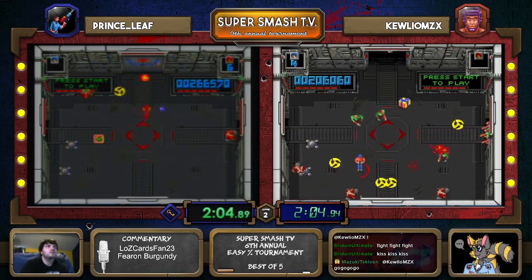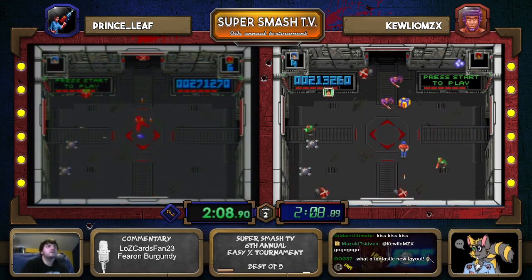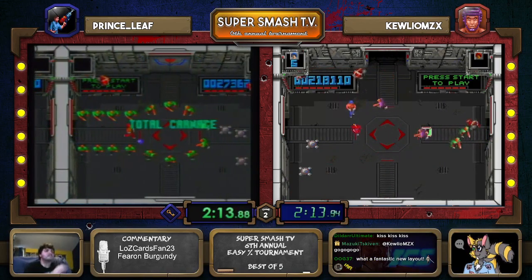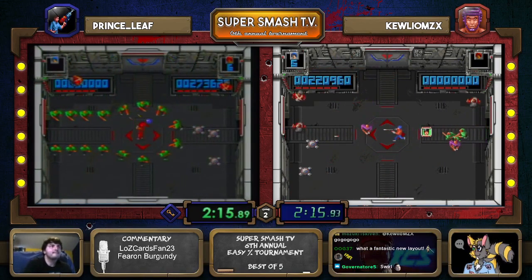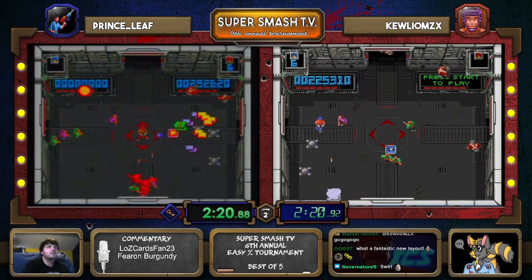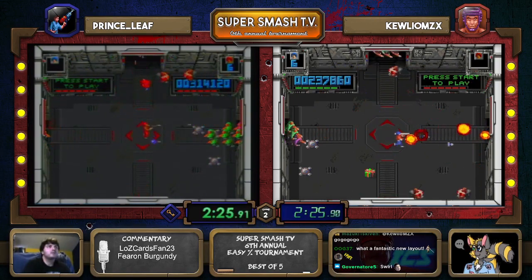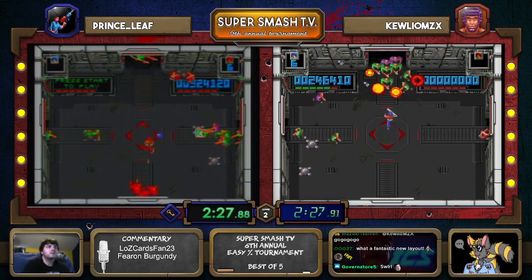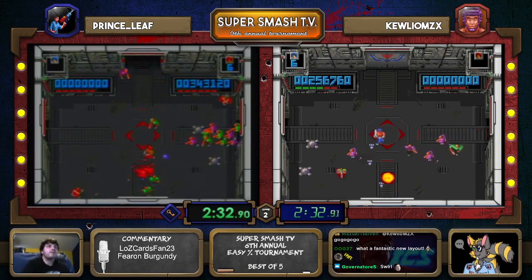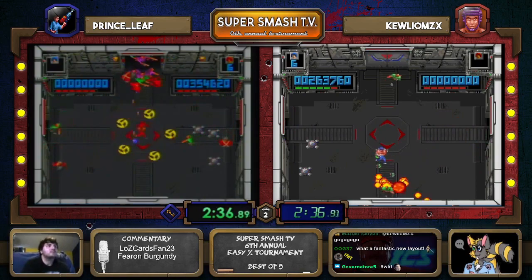Just now the rest of the Mr. Shrapnels to take care of on Prince Leaf's side. But right now the game just not giving Coolio any breaks — as we like to say, RNG favors the favorites. And as you like to say, Bergs, RNG underwhelms the underdogs, and right now that just seems to be the case. Finally gets some vitamin R, waiting until the last moment, wisely not holding the button down — just being very selective, using one rocket apiece for the Mr. Shrapnels.